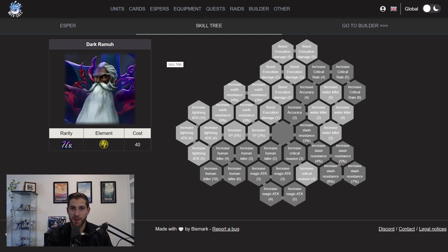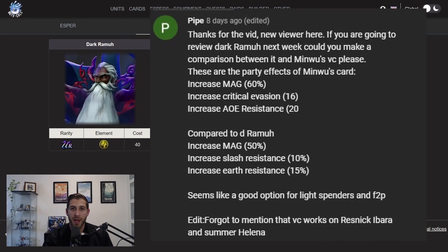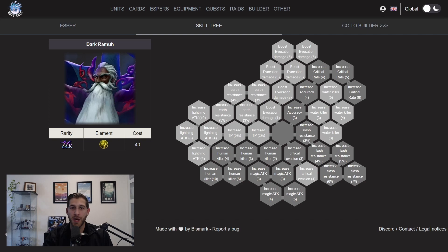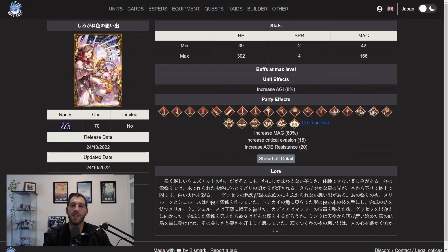But what are the alternatives if you don't want to spend all that Vizior? On one of my previous videos, I got a very insightful comment from a viewer called Pipe, who said you should watch out for this Minwoo VC because it actually has a lot of things in common with Dark Ramu, and people might actually want to pull for that as it's way more accessible at 10k Vizior compared to the Dark Espers and VCs where you have to spend 32k instead. So what is the alternative to Dark Ramu? It's going to be this Minwoo Winter VC, which is a job weapon slash type VC.